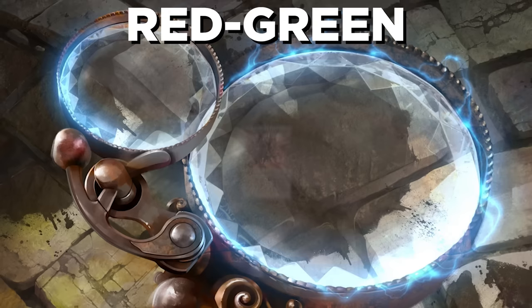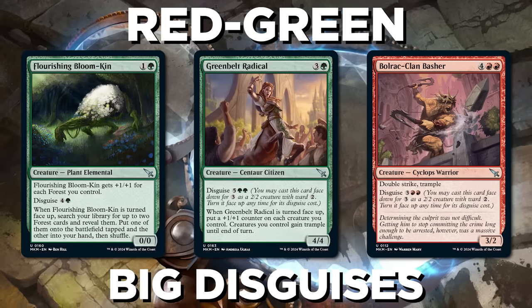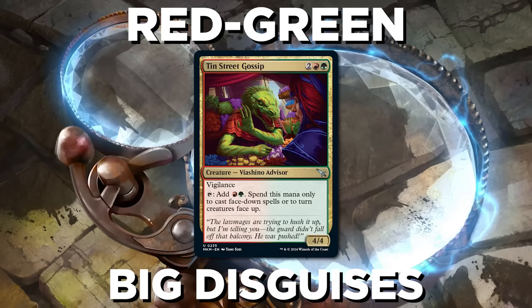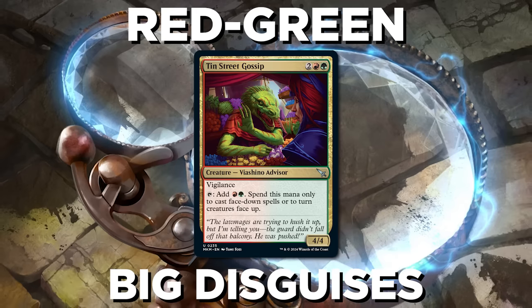Red-Green is our first of the three disguise archetypes, and this one is big disguises. Play big disguised creatures face down to the board, and then flip them up to have some huge monsters. Mana ramp and ways to hit your land drops are particularly handy here. Tin Street Gossip helps flip up those big creatures, and while being a 4-mana 4/4 with Vigilance, you can attack with it and flip something up in the same combat step.